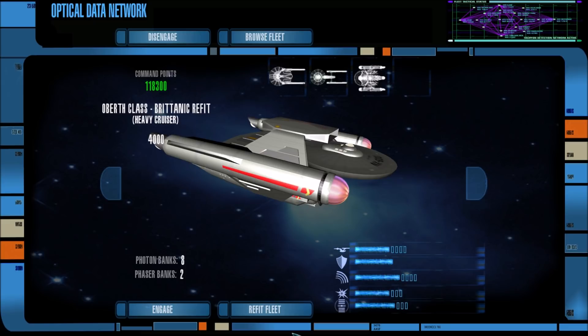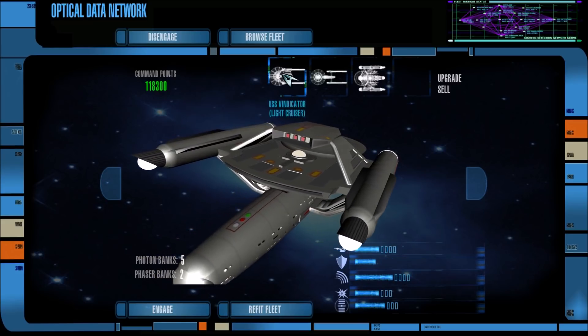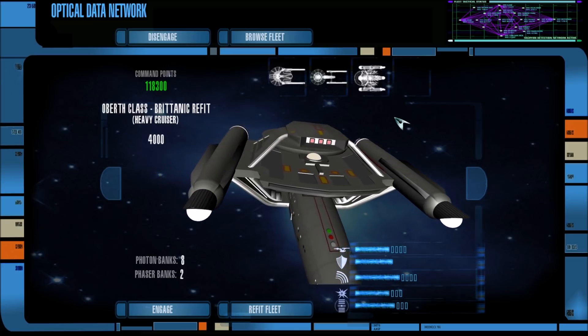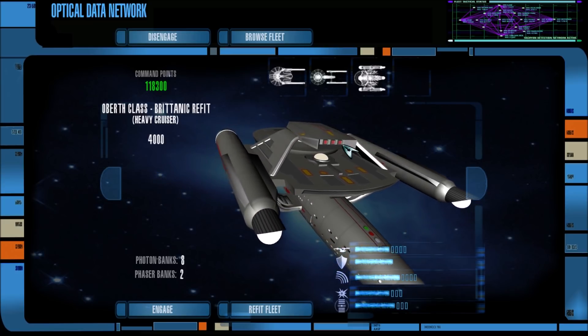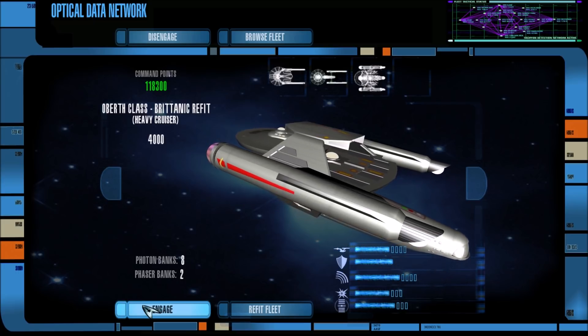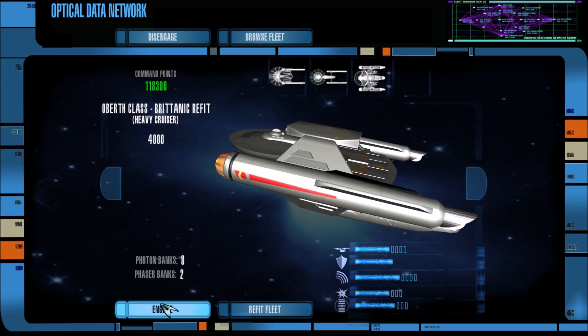Up against 3 Miranda class ships, 2 Federation class dreadnoughts, 2 Proxima class ships, 3 Saladins, a constitution, another constitution, a couple more Mirandas, and 3 more constitutions. And of course we have our 3 ships here - the Miranda class, constitution class, and the Oberth class Britannica refit, because it looks really neat with these 3 photon torpedo tubes in the back, and I'm assuming also 3 in the front, so there's this huge weapons array up there.